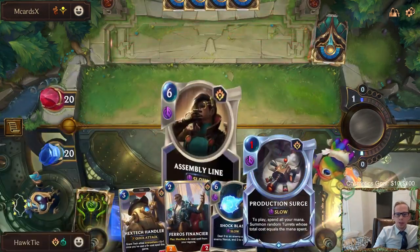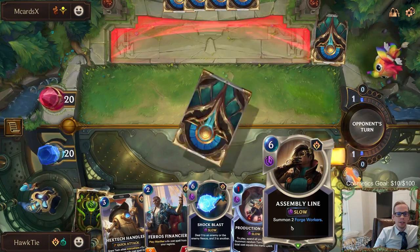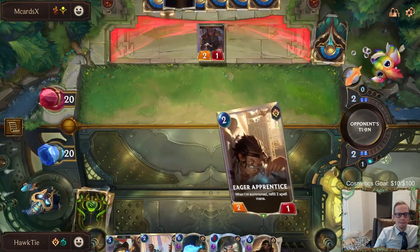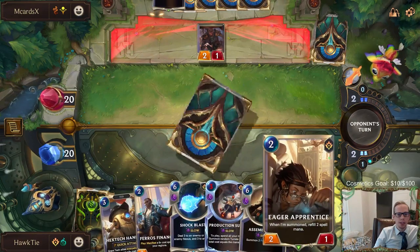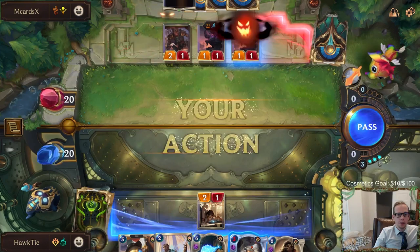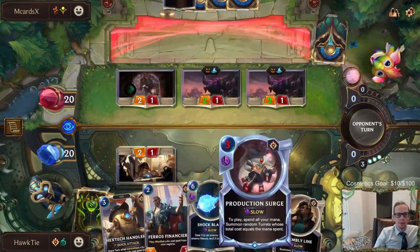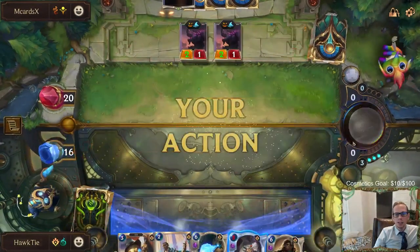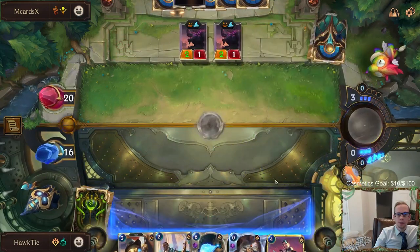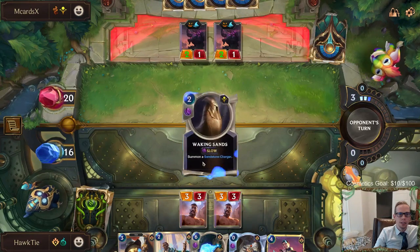We can go like Production Surge on three and then Handler on four, or we could go Assembly Line on three. Eager Apprentice is perfect — gives us the body so we can block the two-one. We're still on pace to play the other cards next round. I'm thinking Assembly Line just to get two three-threes — that's good for the two Fearsome things here. Production Surge can be a lot better later on, so we could technically Shock Blast there, but I like getting a couple three-threes.